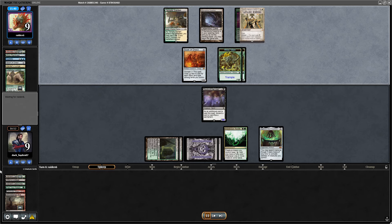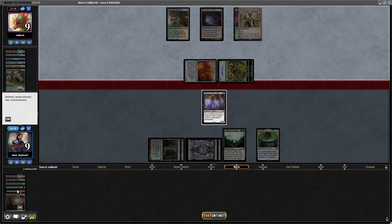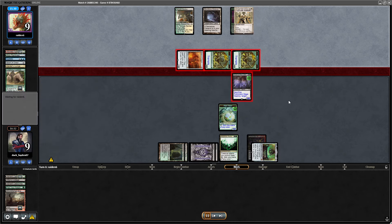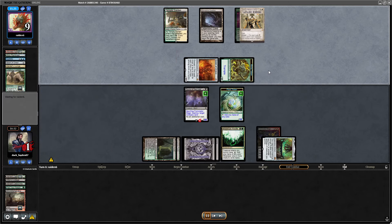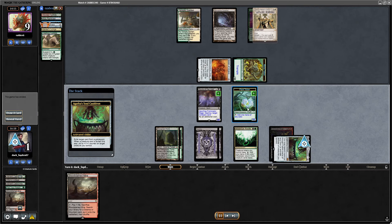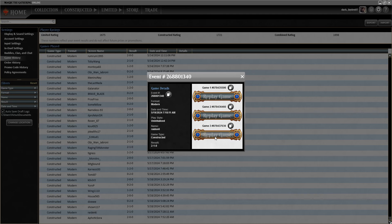Unfortunately I had milled Witch's Cottage, which would have been pretty decent here. They attack with everything — I have 7 damage. Unfortunately not enough. If I had topdecked a Stitcher Supplier, it would have been lethal. It was a good gamble but opponent succeeded in tempoing me out in this game.